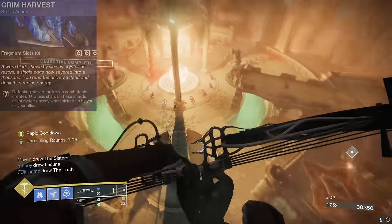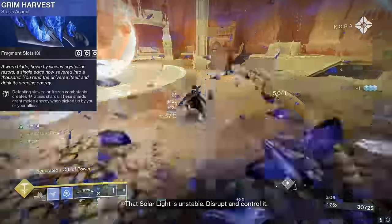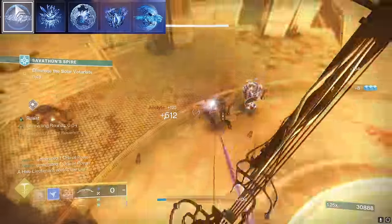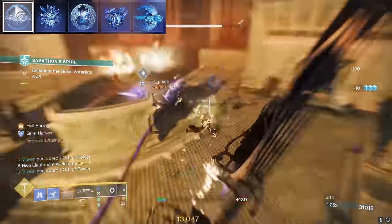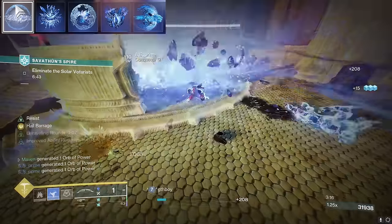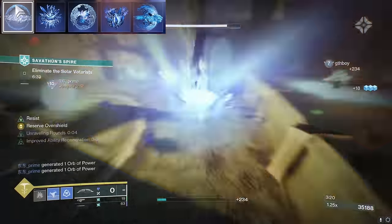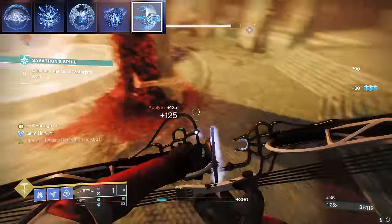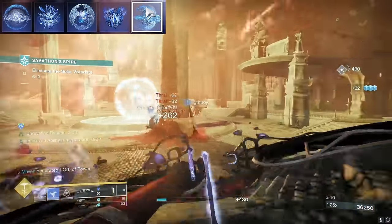Now let's break down the rest of the build. We're running Grim Harvest to make a ton of stasis shards to get our melees back quickly. For our fragments we have Whisper of Torment to get grenade energy when we take damage — this is actually very important. I tested it and our grenade came back in 24 seconds with it and one minute without it, so it's definitely required. And then of course we got Whisper of Shards, Chains, and Fissures which we already talked about, and Conduction to make our stasis shards track towards us so we don't need to run around for them.